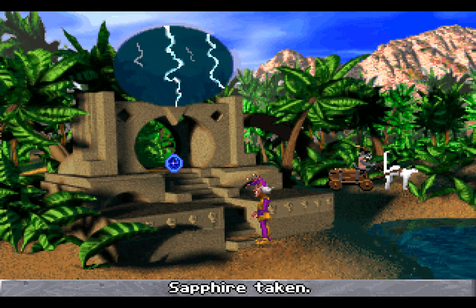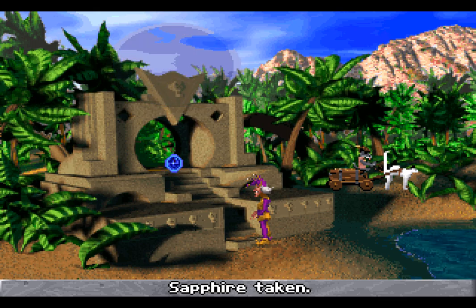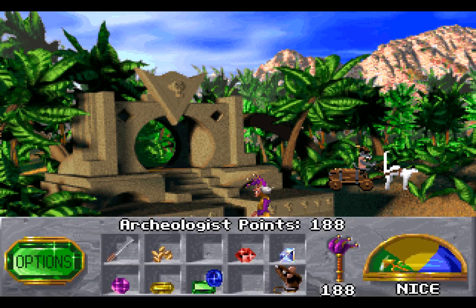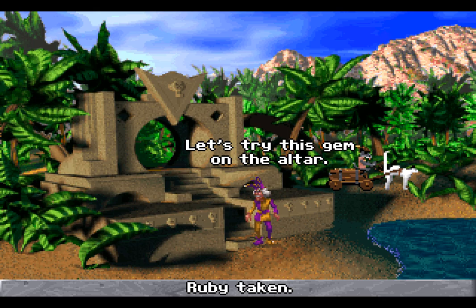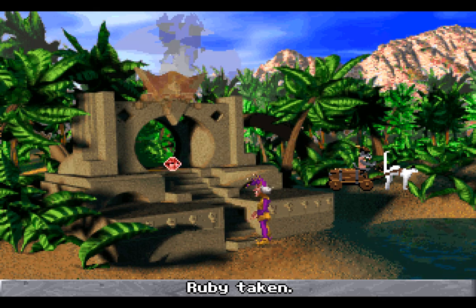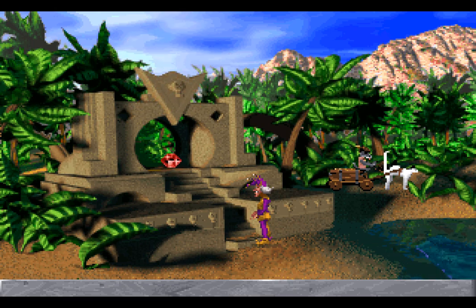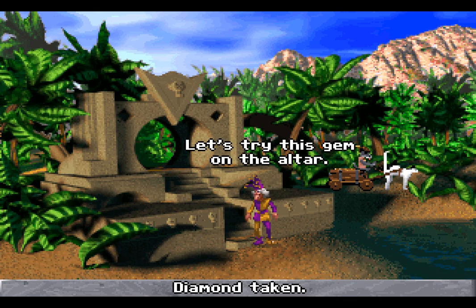That gives us a hint as to where that's to go. The sapphire goes where the storm symbol was, which is the fifth statue. We got archaeologist points there! Marvellous. What about the ruby? Let's try this gem on the altar. The ruby is fire — not surprisingly. What about the diamond? Let's try this gem on the altar.